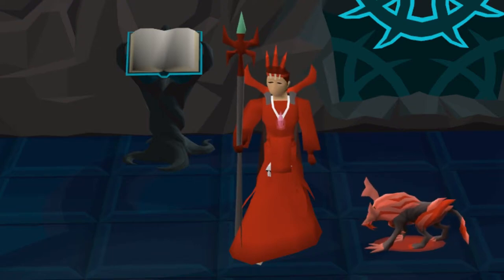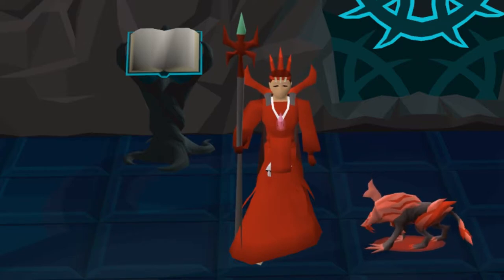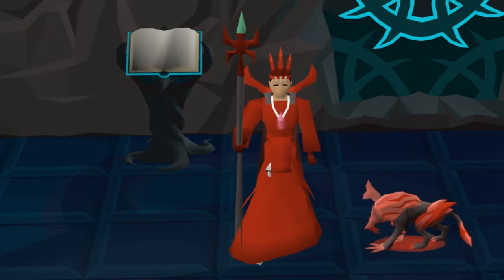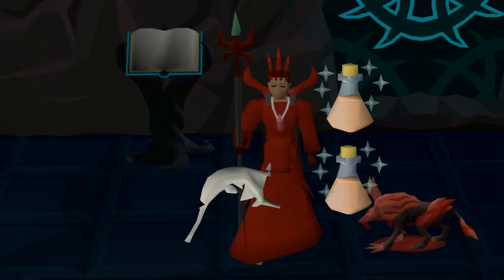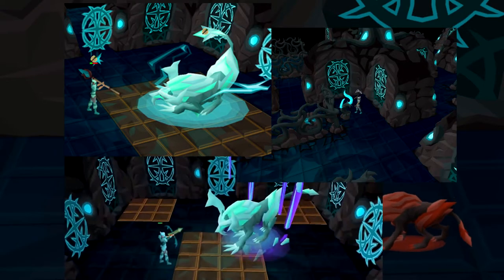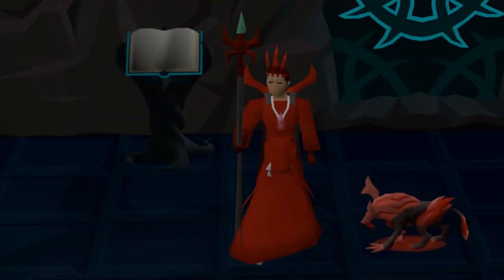Welcome to my corrupted gauntlet guide. In this guide I am going to show you how I do the corrupted gauntlet in a way that I have found to be very efficient, allowing you more than enough time to not only get two tier 3 weapons, but also a tier 2 chestplate and plate legs, as well as two full potions and 20 plus food, all under 7 minutes. This guide assumes that you already know how the gauntlet works. If you do not, I recommend that you watch a basic gauntlet guide first before taking on the corrupted version.